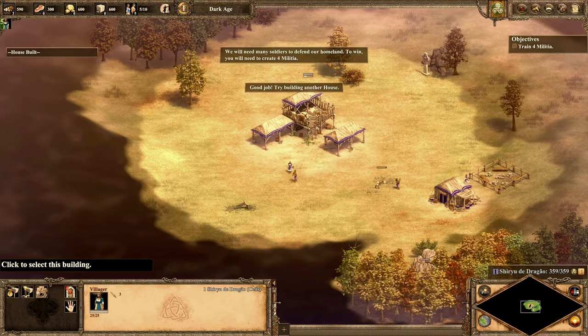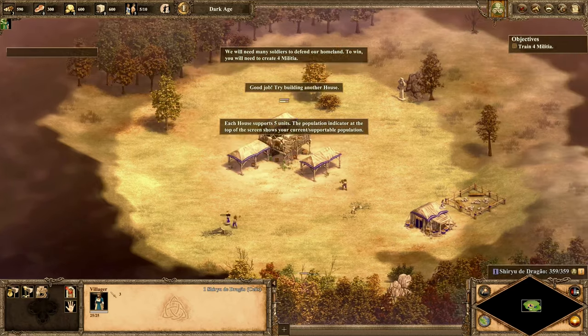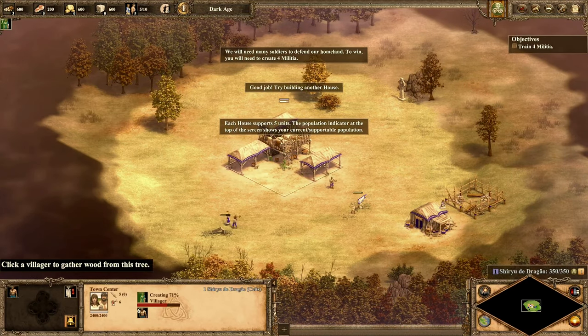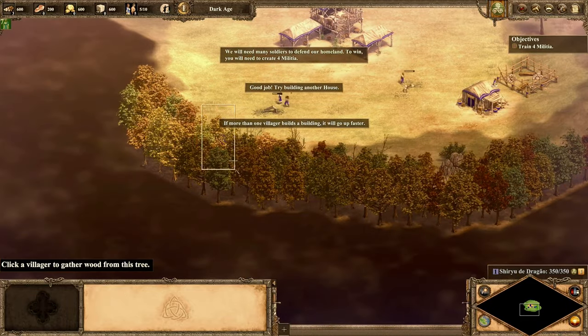Good job. Try building another house. Each house supports five units. The population indicator at the top of the screen shows your current and supportable population. If more than one villager builds a building, it will go up faster.